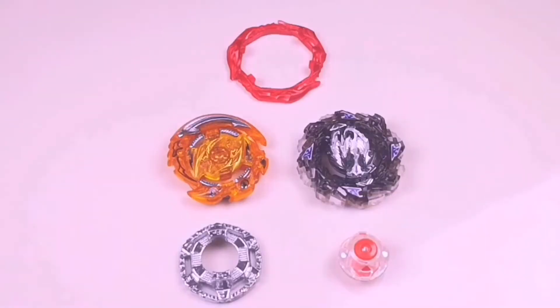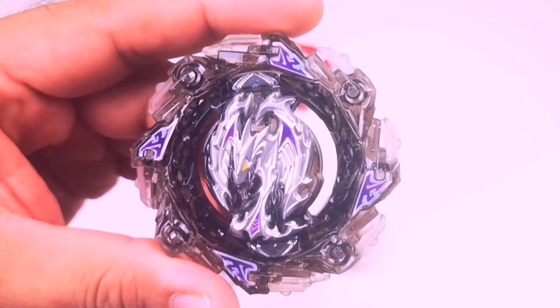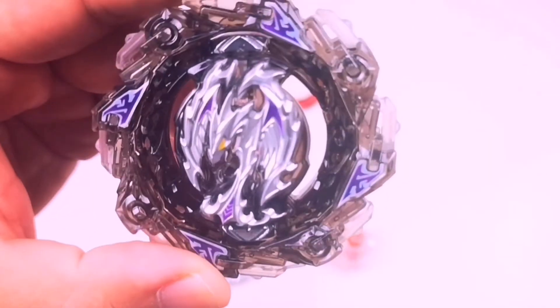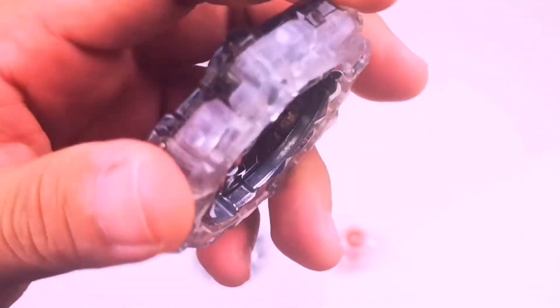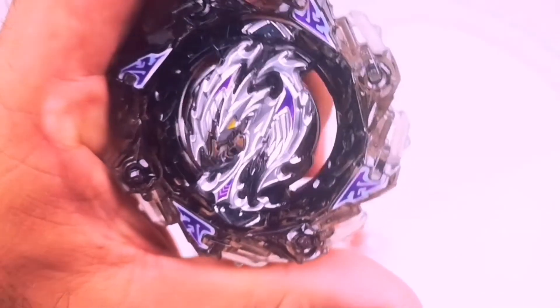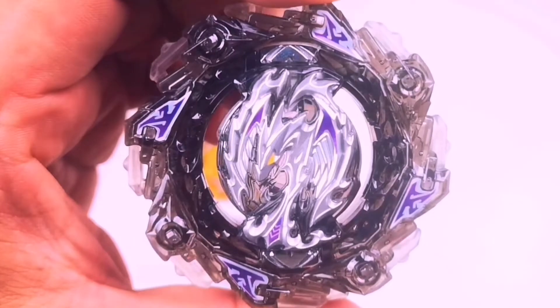Let's look at the other parts of this Zest Achilles customized set first. We have a black recolor of the Chain layer as well as a recolor of the Phoenix DB core. As you can see, we have a black recolor of Chain with purple stickers — very nice. There's also a clear accent on the bottom part of the layer which gives it a nice touch. Simple but elegant.